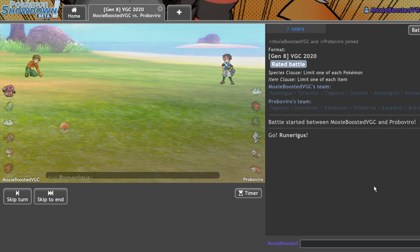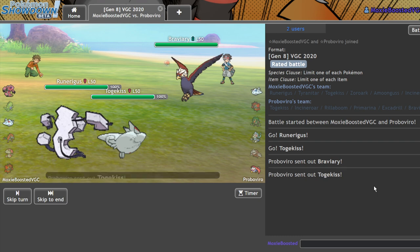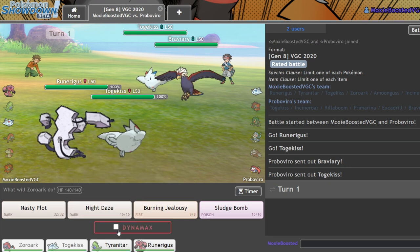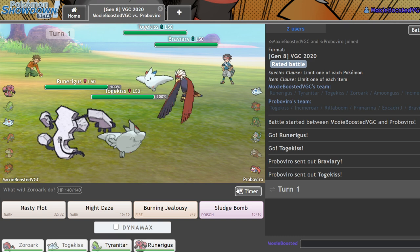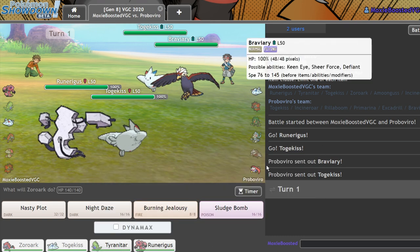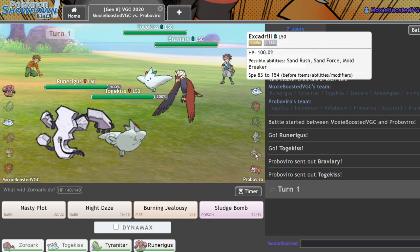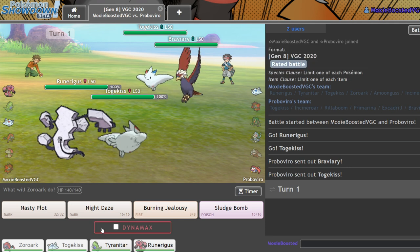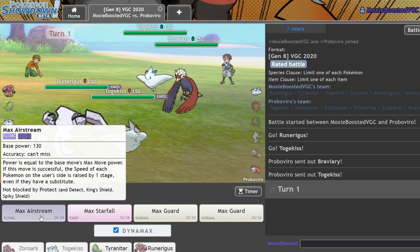Because we have two fast special attackers on the lead, I do have an option in just removing things from the field and getting huge damage off. So that is the Toxicroak — I'm thinking my best play is likely to Sludge Bomb and Max Airstream into the Toxicroak. I'm going to burn my Dynamax early because it seems they're going for a faster route here, and they likely brought Rillaboom or Incineroar in the back. I don't think they brought Primarina here. So I'll burn my Dynamax and go for fast mode, then clean up in the endgame with slow mode.